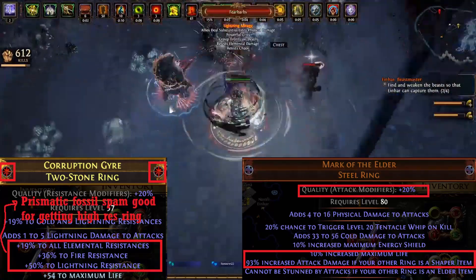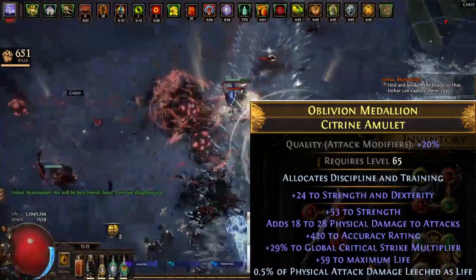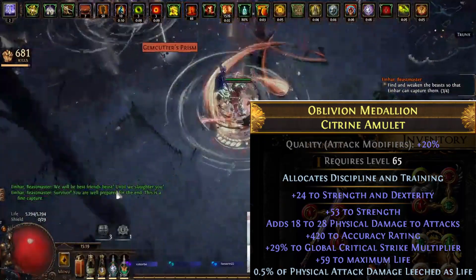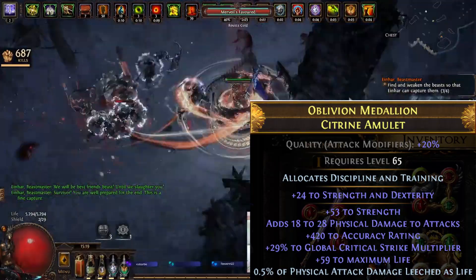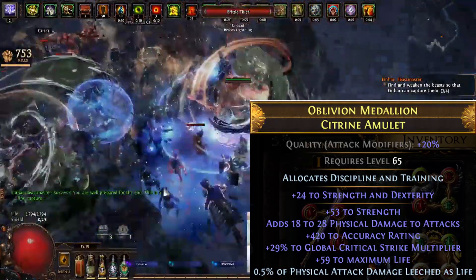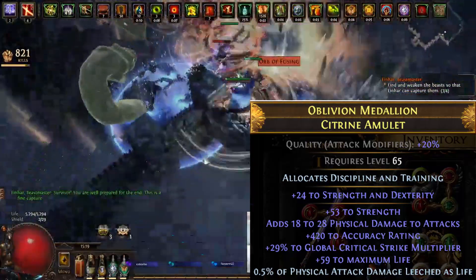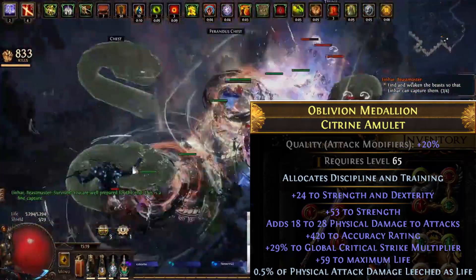Next up, for our amulet, we have an amulet with a lot of life. We have life, strength, crit multi, accuracy, as well as high flat phys. We also get a phys leeched as life craft on this, so that way we can have leech from the amulet. We also allocate a good life node, Discipline and Training.